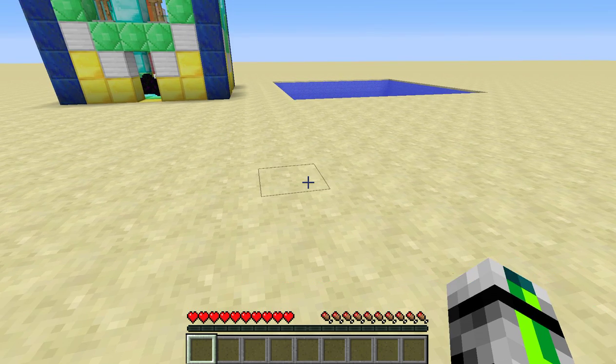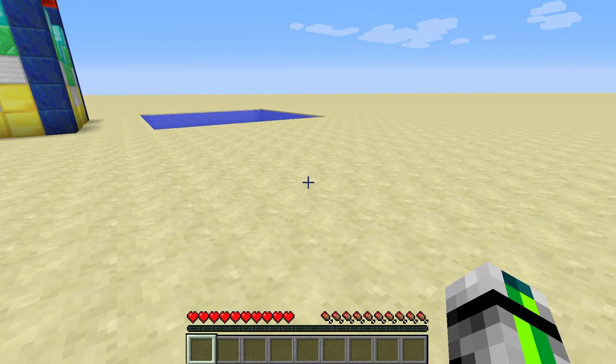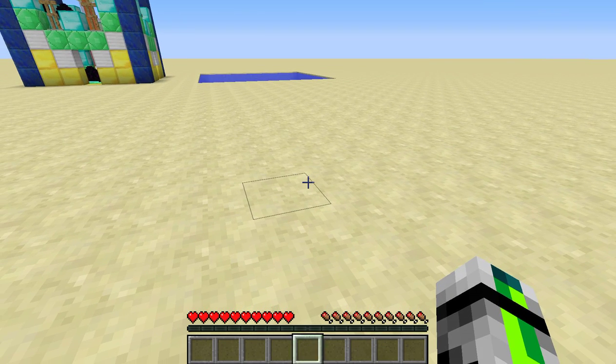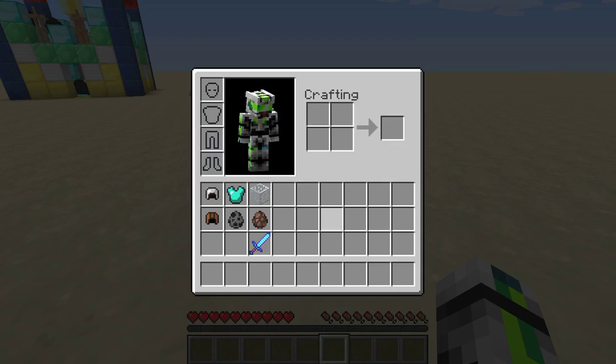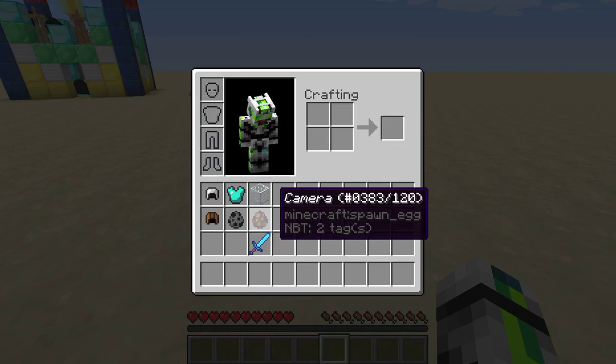Hey, what's going on guys, it's LocalBoxCast and we're back with some more Minecraft. Today I'm showing you something pretty cool — spy gear. As you've probably noticed my hotbar is empty, but in my inventory we have four different items.